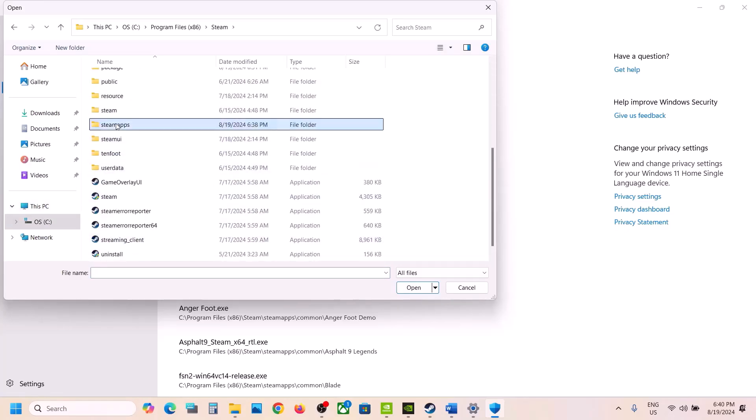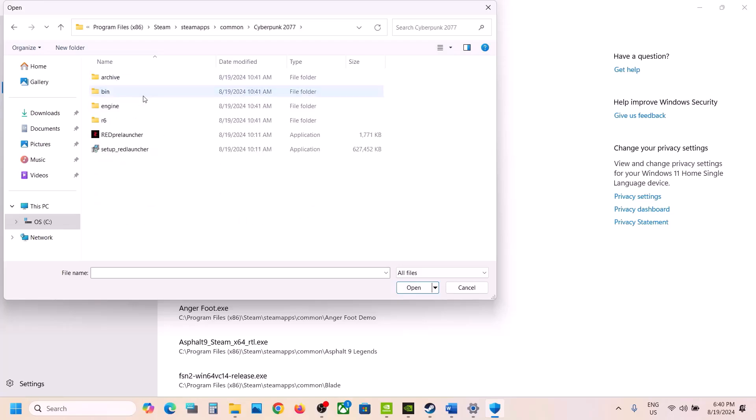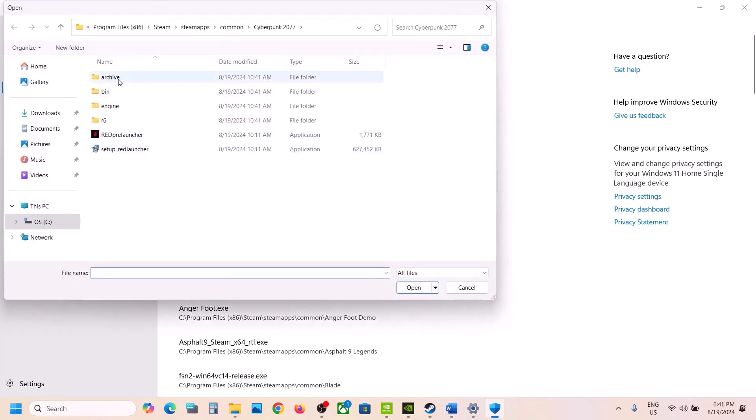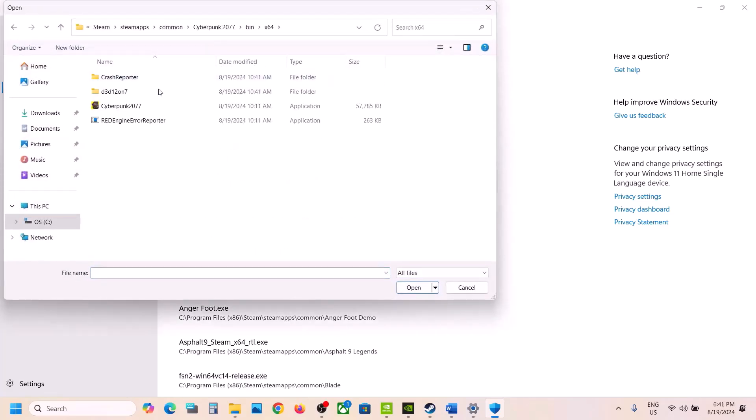Open the SteamApps folder, open the Common folder, then open the game folder. Select the launcher as well as the game exe file. Click Browse All Apps once again, open bin\x64, select the exe file, and click Open.